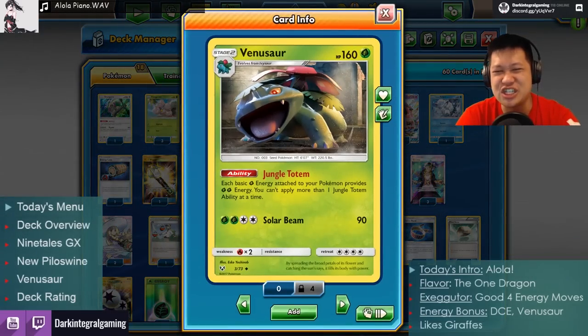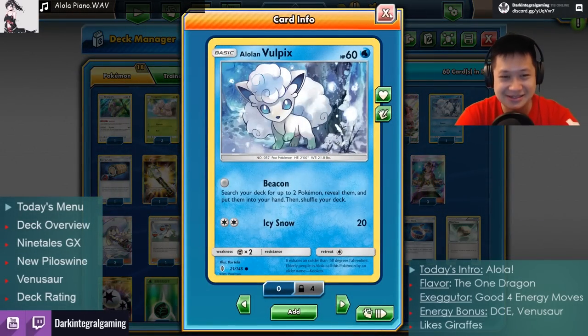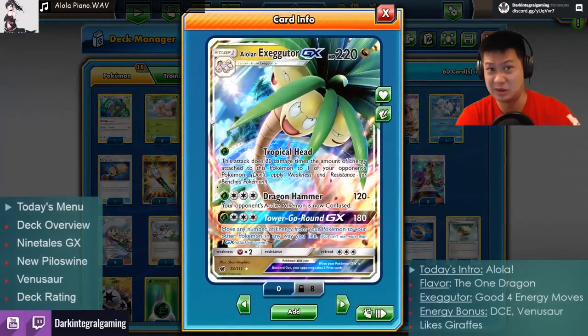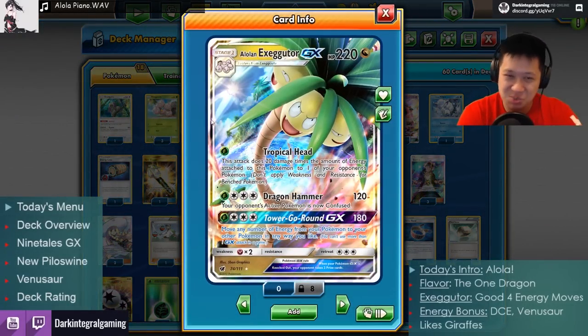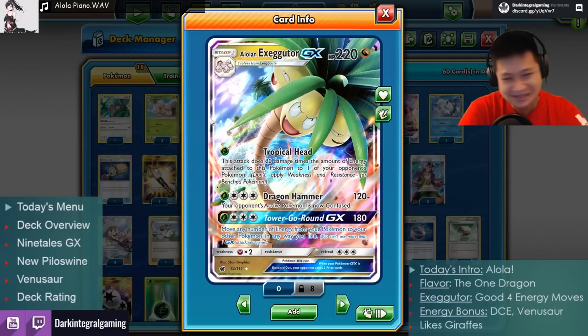We're using our friendly Gen 1 Venusaur and cousin-of-Gen-1 Vulpix. Exeggutor, Vulpix, Venusaur — that's almost Gen 1 if you count the cousins. I'm gonna explain how this thing actually works in a little more detail, but rather quickly. You can see it in three awesome Alola matches.